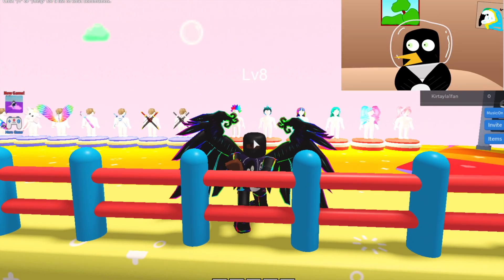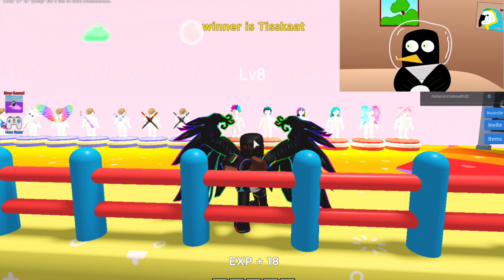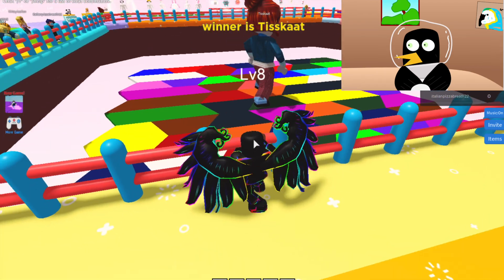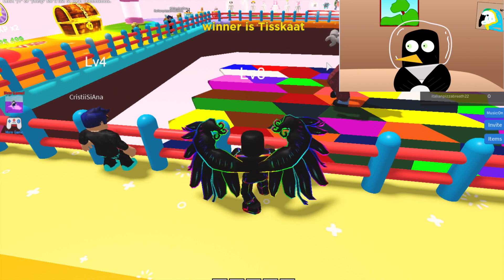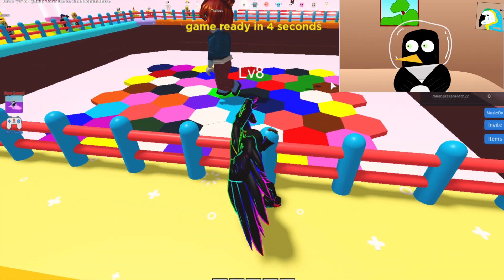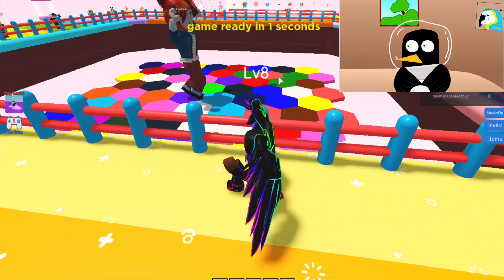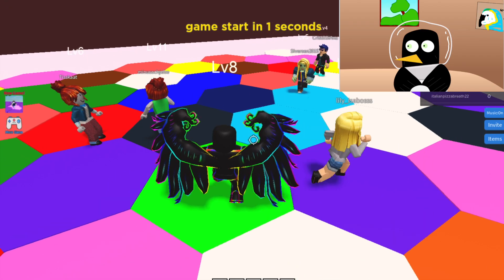Hey guys, Magpie here and we'll be playing a weird game — well, not really weird. We're playing Color Block. The color shown at the top is what you have to go to, so if it says green, you go to green.